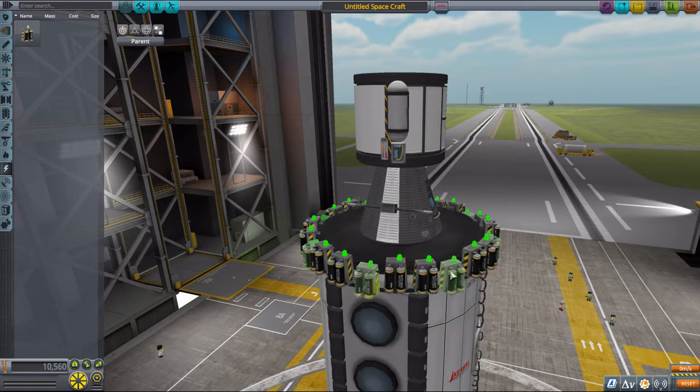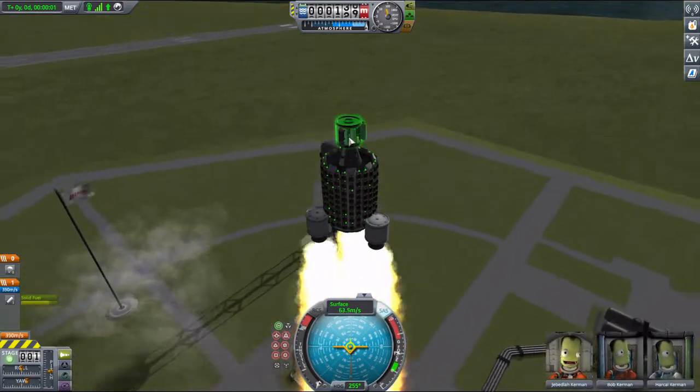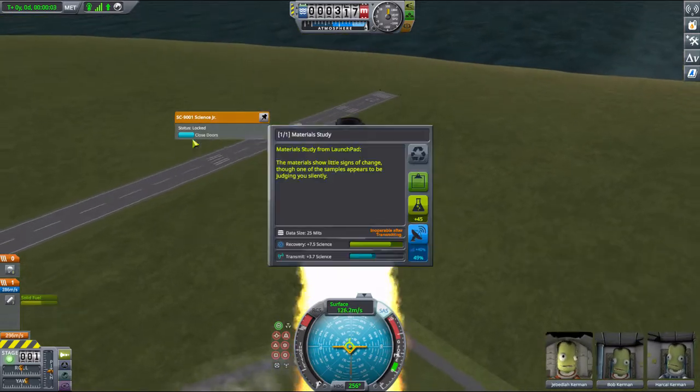The only catch is there's a 90% penalty for adding data to a lab when we're landed at Kerbin, so we need to get our labs into the air somehow. That shouldn't be too much of a problem though, especially since we can land them after all the data has been added and let the research happen on the ground.